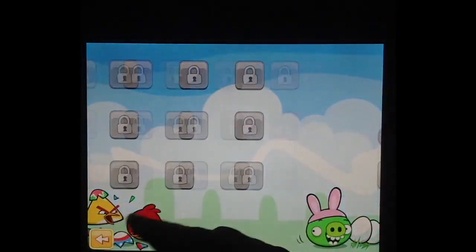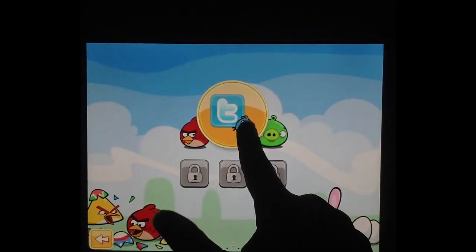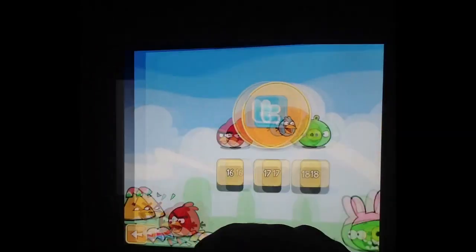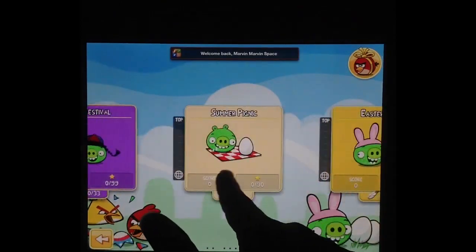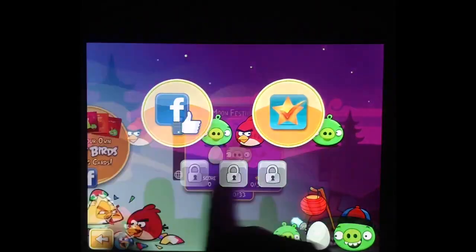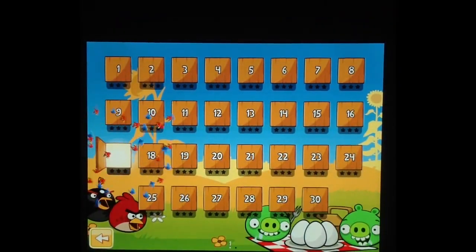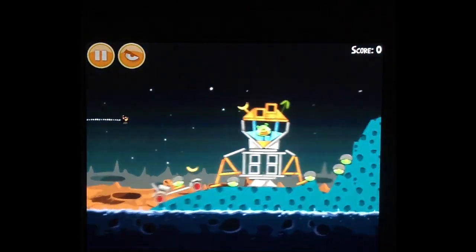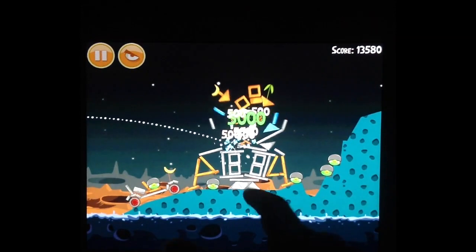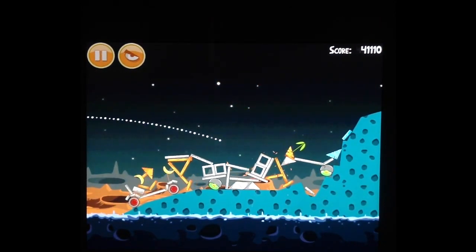And of course Easter Eggs is one of the best. What do you say we unlock the Twitter levels? Let's take a trip to space. It's kind of a strange thing that two of the levels — this one and a golden egg in Summer Picnic — actually take place in outer space.